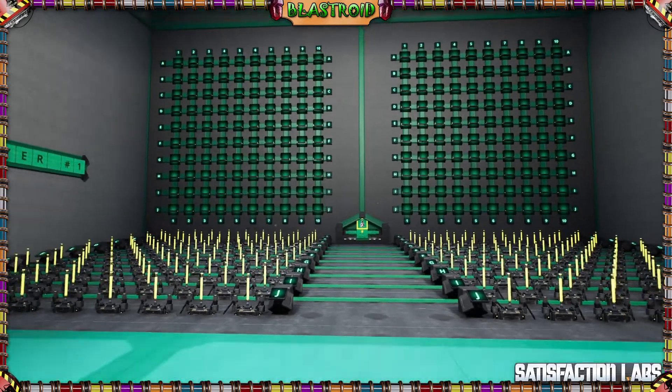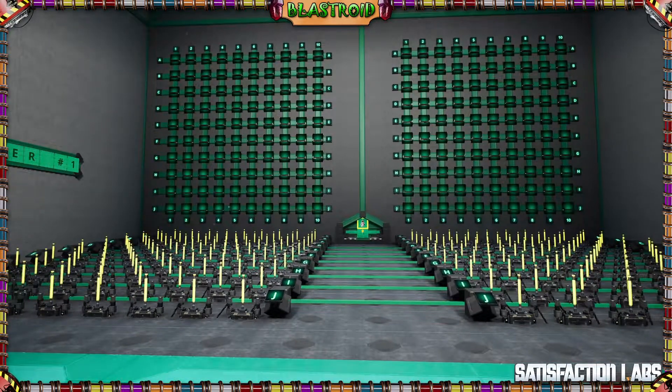Basically what you're going to be doing is using power switches to set your ships and then to do your guessing, and the board is going to let you know did you hit, did you miss, or did you win the game. Let's show you exactly how it works and then we'll go behind the scenes to show you how it got made.